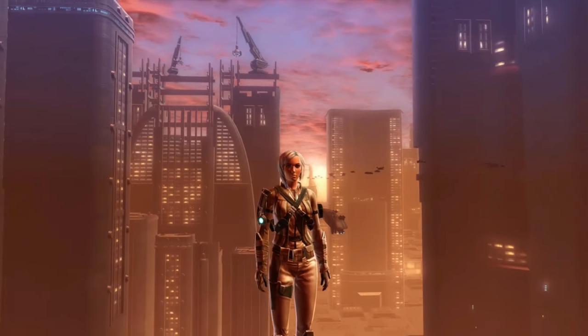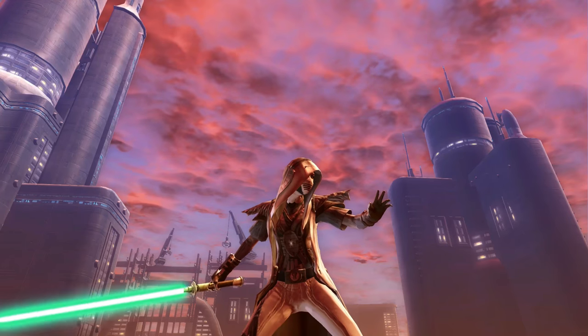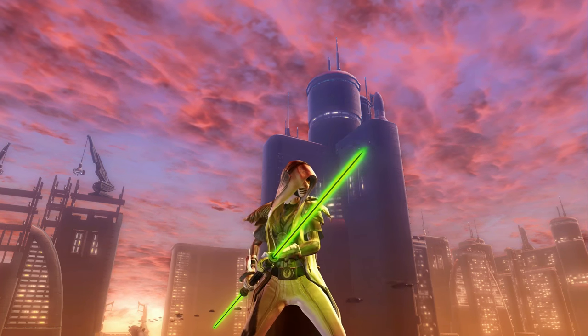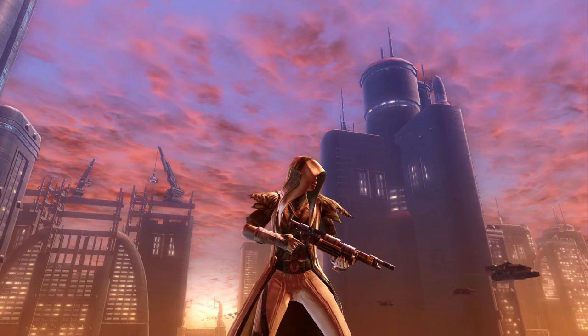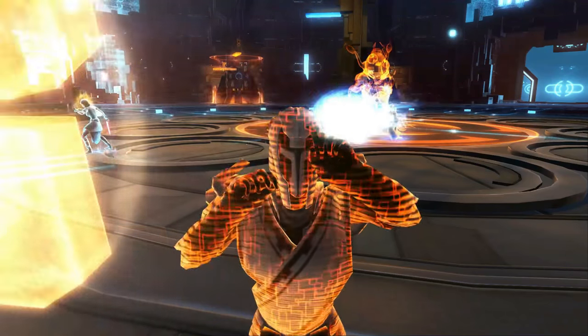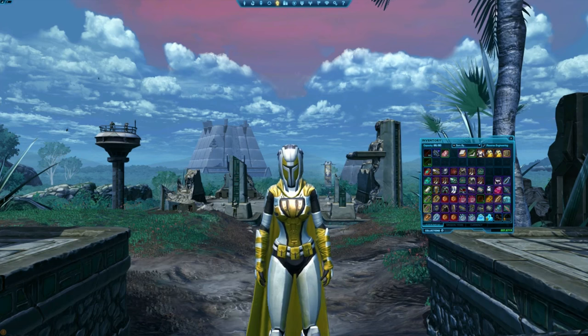There's also a very special type of armor called Legacy Armor. Unlike normal armor, which is bound to your character once you equip it or use it in the Outfit Designer, Legacy Armor can be shared between all your characters. If you earn a piece of Legacy gear on your main character, you could then send it over to your other characters to use too. Legacy gear is marked with a small shield icon in the corner of its item icon.